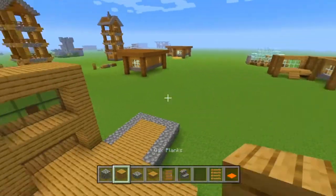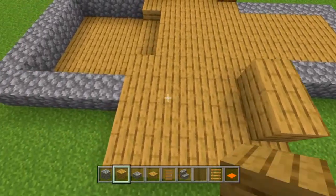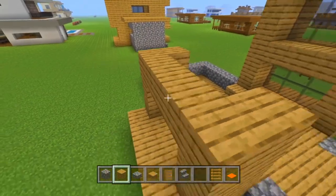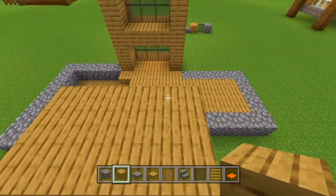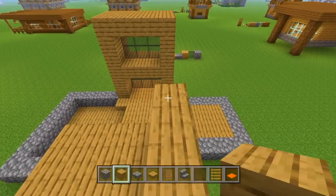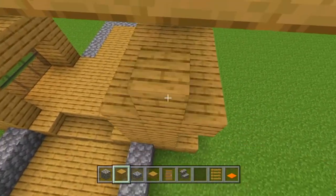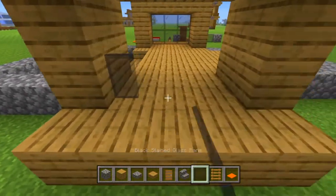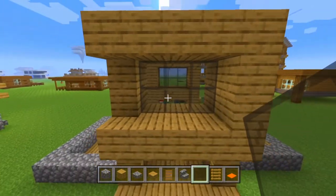Now we can go on the other side and copy that exact same thing. We're going to put down two on each side, build up by three, connect them, and add another layer. On this side the pattern is on the opposite side — we put down three, then another row of three, build that down all the way, connect them, and fill in those windows with our black stained glass panes.